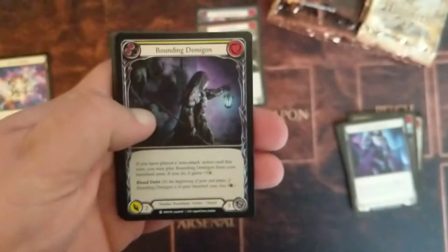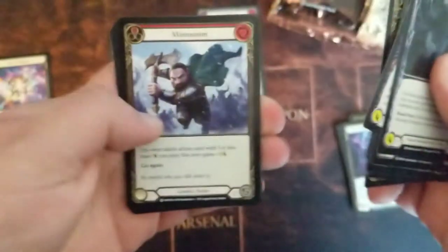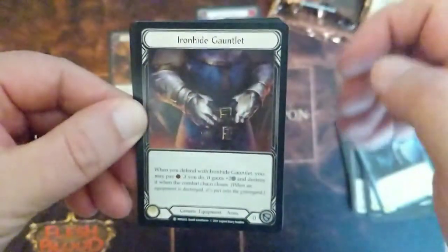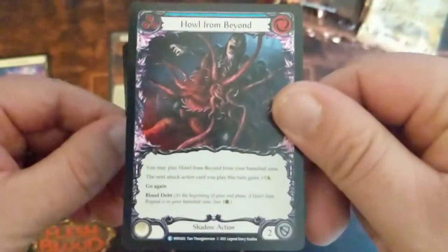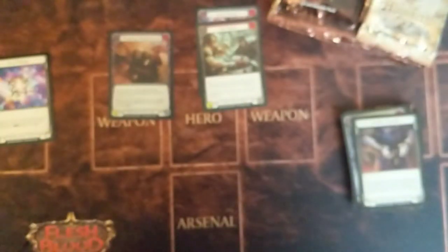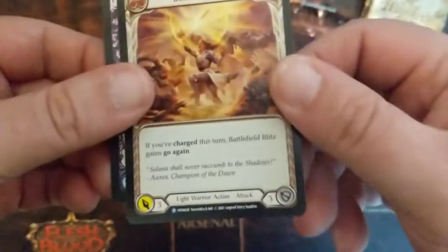You do usually get a special foil called Cold Foiling. Our equipment slot is an Iron Hide Gallant, and then our foil is this nasty Howl from Beyond. Wait — am I missing something? Do we not get a foil every pack? I don't think we're getting foils because this isn't a foil. And this is another rare — Battlefield Blitz. And there's our token.